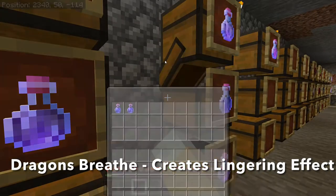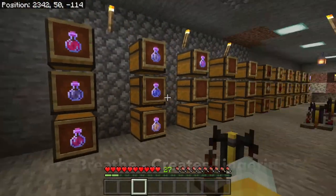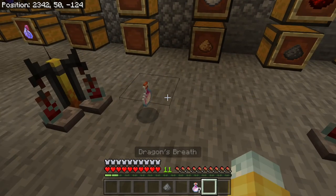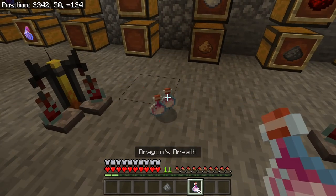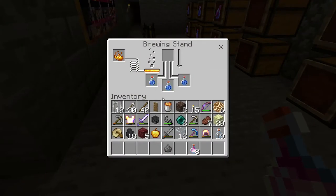If you've already defeated the dragon in your world, you can respawn it by placing four end crystals — which are pretty difficult to get — and you can get that dragon's breath as needed.